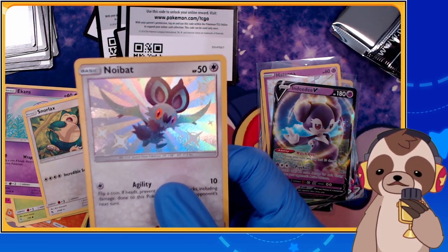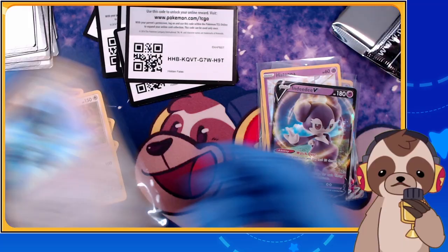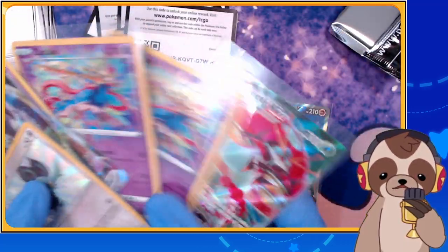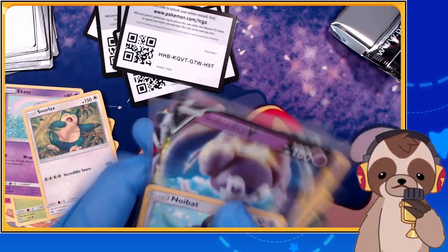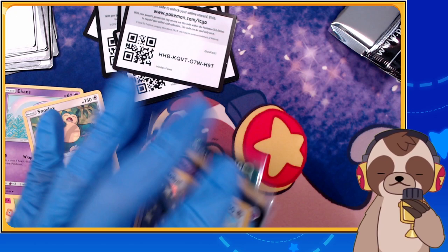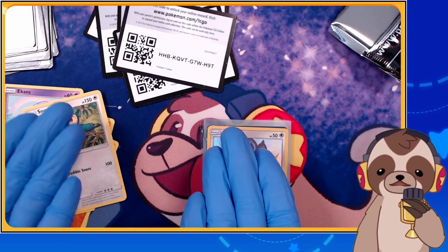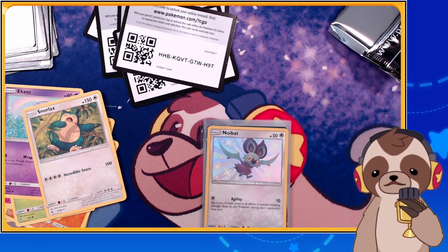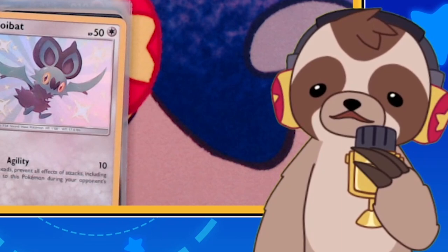I'll take it! My best hits had to be from Vivid Voltage — four hits in a row: two Zacians, an Orbeetle V-MAX, and a Galarian Sirfetch'd V. From all these packs I ended up with some pretty good hits. Let me know in the comments if you'd like to see more! Hope you had a chance to grab those code cards — if not, I'm very sorry. Let me know what you think, I hope you enjoyed the video — until next time, adios!